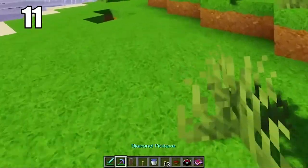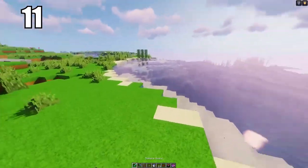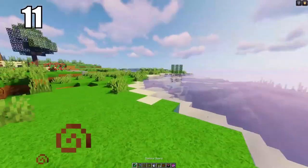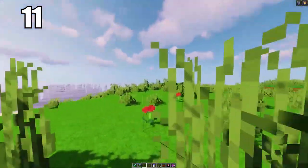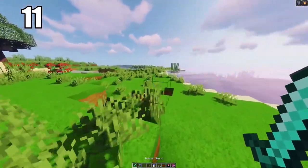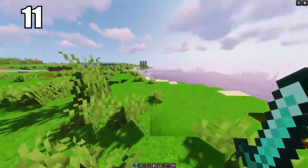Number 11 is keeping your hotbar organized. There's no really right way to do it — you do whatever feels comfortable to you. But for me, I like to keep my sword in my first slot, either my pickaxe or my bow in my second, my shield in my third, torch in my fourth, water bucket in my fifth, and my food in my sixth slot, with miscellaneous stuff after. Whatever you're comfortable with, make sure you can get to anything you need in a moment's notice.